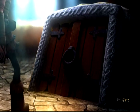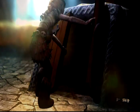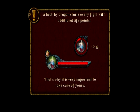Starting out here in the Dragon's Den so we can train my dragon. We just started out here. The color of your dragon's bar informs you about your dragon's condition: excellent is blue, green is good, yellow is average, red is poor. Pretty obvious. A healthy dragon starts every fight with additional life points — that's why it's very important to take care of yours.